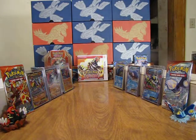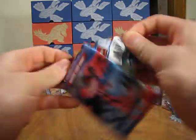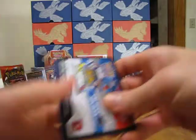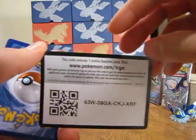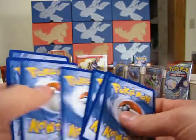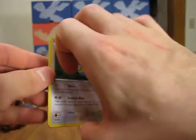Okay, I'll move on to the X and Y pack. The top cards to get out of this set would be a Mega Blastoise or a Mega Venusaur. I have pulled a Mega Blastoise out of this set before, so it would be definitely nice to get the Mega Venusaur card.